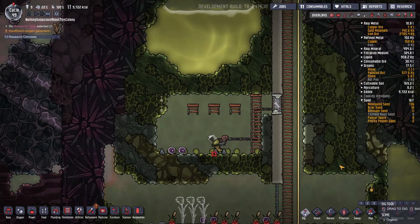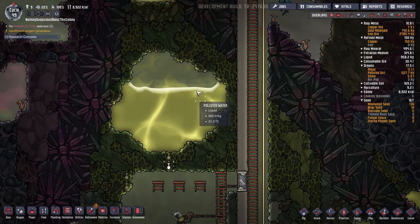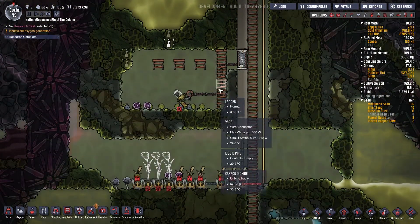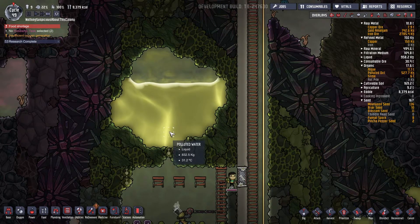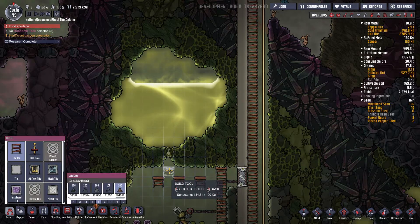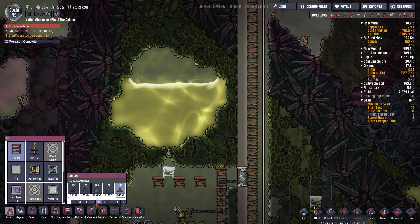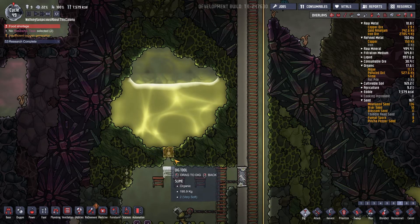All we need to do is send someone down here to dig out two blocks, and then we'll have the polluted water. I'm doing it this way because I don't want any duplicants going into the polluted water itself. I don't want to go in here to build a pump and have a duplicate wade through it. It probably doesn't matter — I'm sure the duplicants could handle it — but let's just do things the correct way.